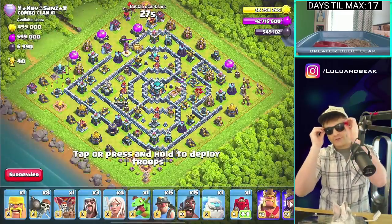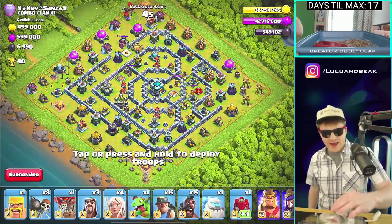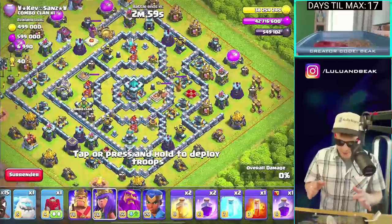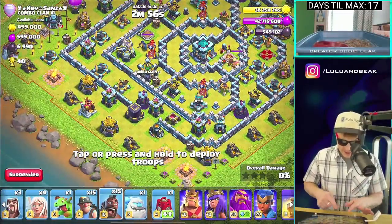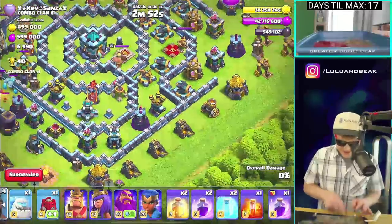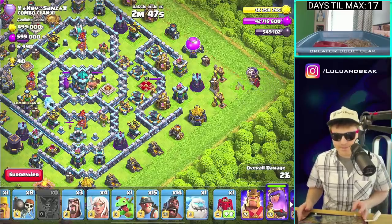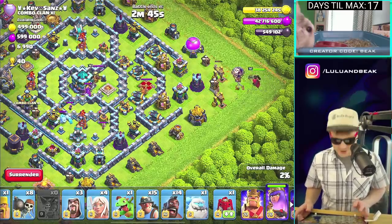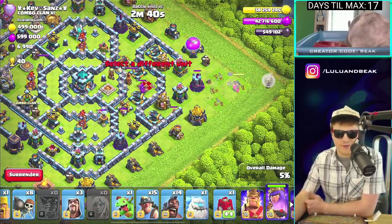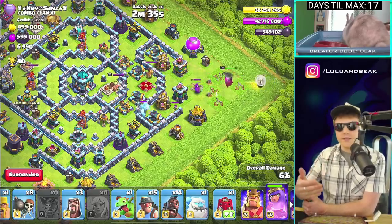I just got a picture of Lulu peeking over the top — you're funny, dude. All right, here we go with the raid. Which side are we gonna go from? We got the Queen over there. I'll try to get the Clan Castle out if I can. It's always scary when you start to see archers coming out because you're like, is this person gonna have like 20 archers in there? That's the whole point of having that — it was really popular back in the day.